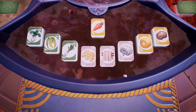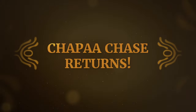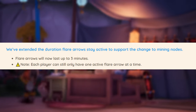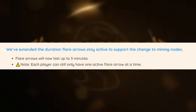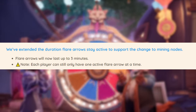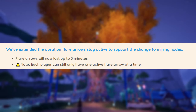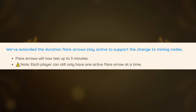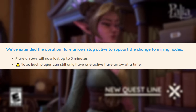Forageable items will now also have a despawn glow effect on other players' screens after being foraged. Additionally, if you're searching for Palium or Flow and have Flow arrows, the timer on those has been extended from one minute to three minutes. Using fewer flares to signal where things are means more resources in our pockets.